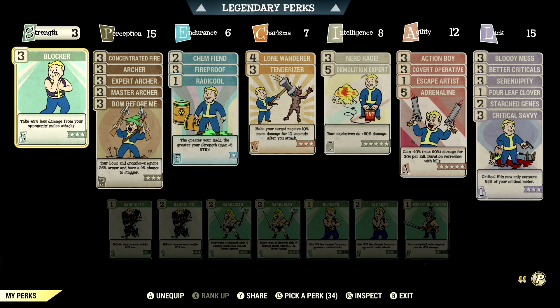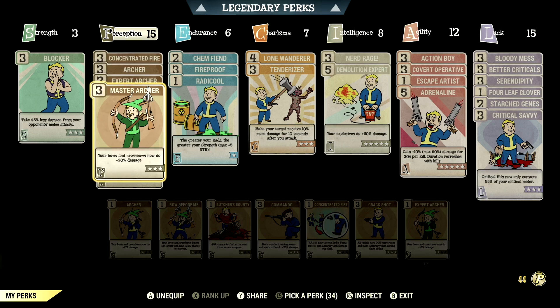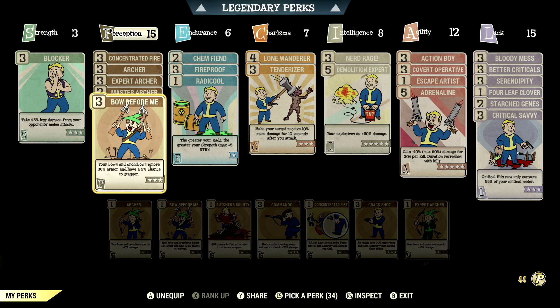Starting off in Strength, we have 3, and we have Blocker maxed out — take 45% less damage from your opponent's melee attacks. Over in Perception, we have 15, with Concentrate Fire maxed out — VATS targets limbs. Focus Fire to gain high accuracy and damage per shot. We have all the Archer cards maxed out to get maximum damage out of this build. We have Bow Before Me maxed out — your bows and crossbows ignore 36% armor and have a 9% chance to stagger.